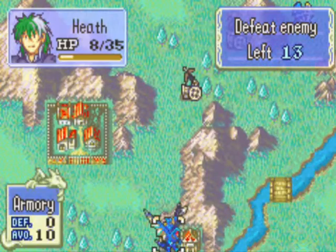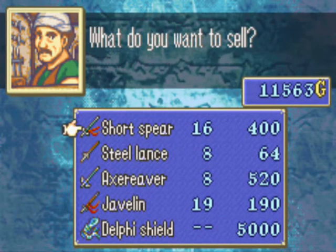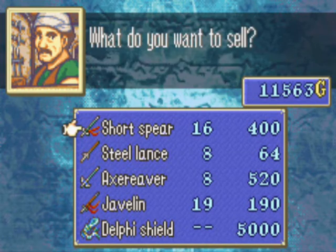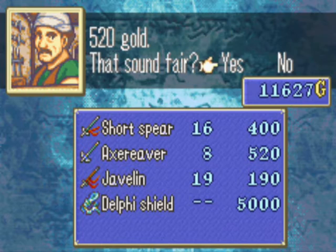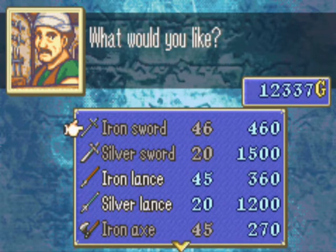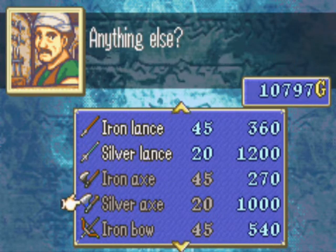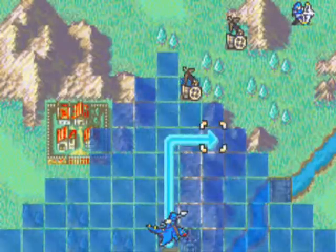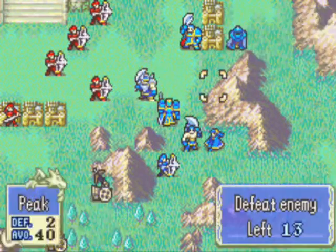And make things very bad. I'm going to go to this armory right here and let Heath keep his short spear since that's like the best item that he has. And instead I'll buy two iron axes and a silver axe.